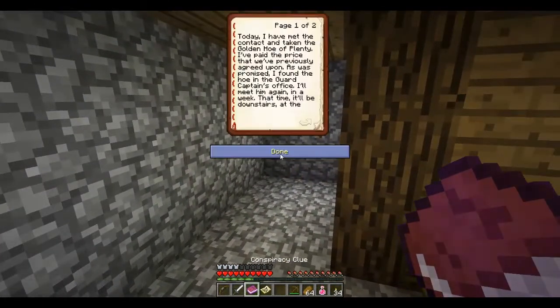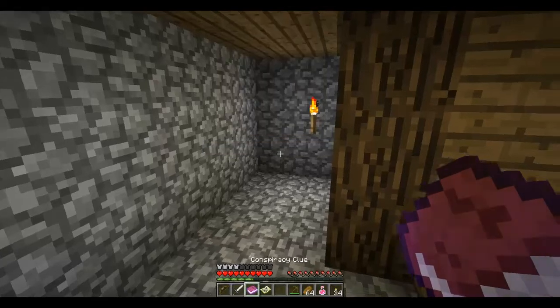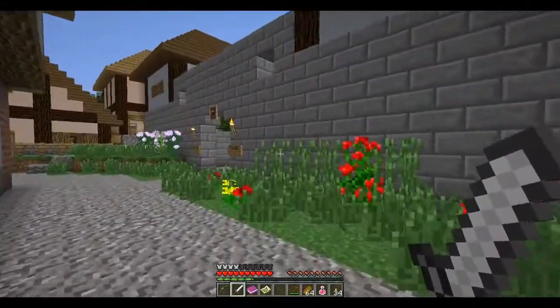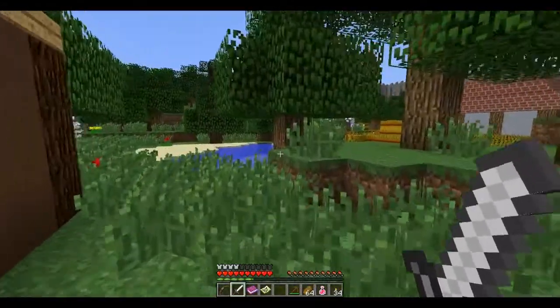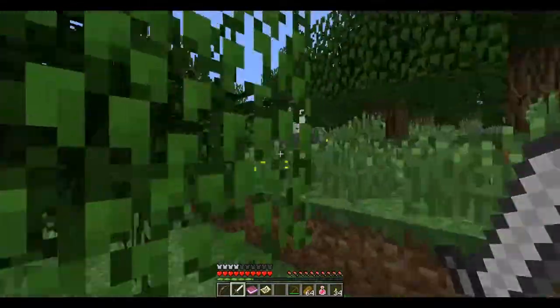Let's read Conspiracy Clue. Today I have met the contact and have taken the Golden Hoe of Plenty. I've paid the price that we've previously agreed upon. As we promised, I found the hoe in the guard captain's office. I'll meet him again in a week. That time, it'll be downstairs at the prison cells. So downstairs at the prison cells. They're currently all empty anyway. And with the recent structural problems, they're the best place to smuggle goods in and out of the watch building. So I need to find how to get into the cells. That sounds like what I need to do.